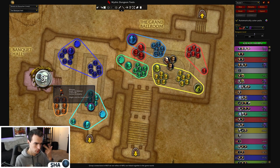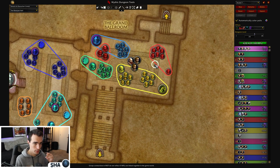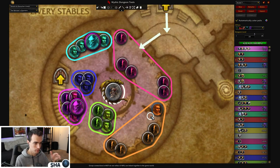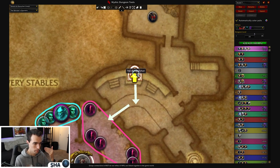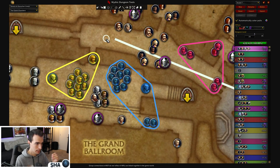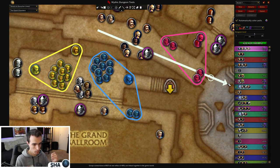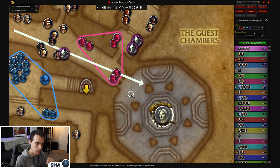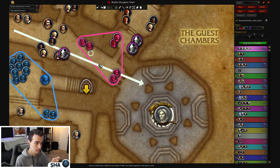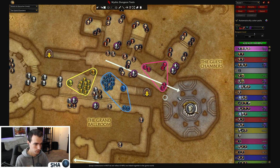Get the food buff, go down to the Guest Chambers, come into here. Run down this hallway, turn hard left onto this balcony overlooking Moroes' room — jump down. Pull this pack, tag these guests if you'd like, pull the other side. Now you're waiting for Lust — clear some of the kitchen, come back, clear some of the ballroom. When you've got Lust, cooldowns, and your Ghost Traps ready, you kill Moroes. Finish clearing whatever trash is left, then head down to Huntsman. Clear the room, kill Huntsman.